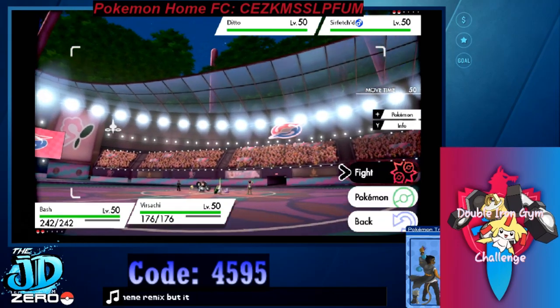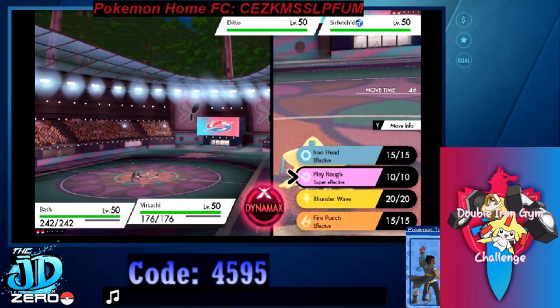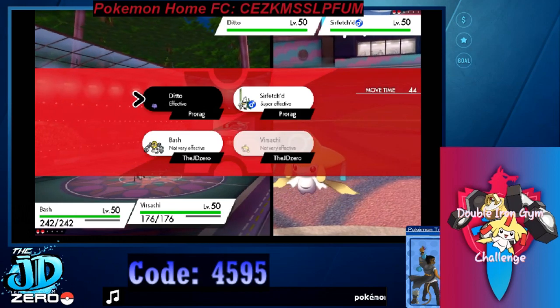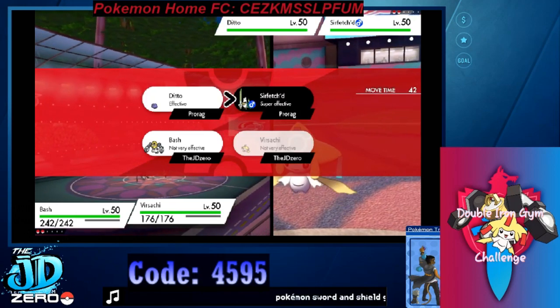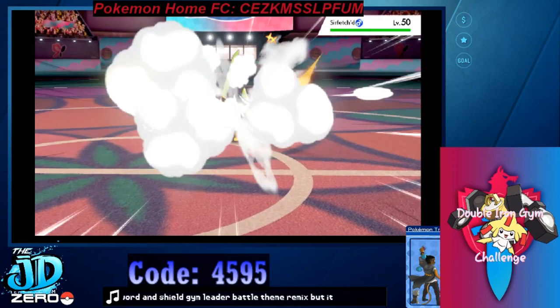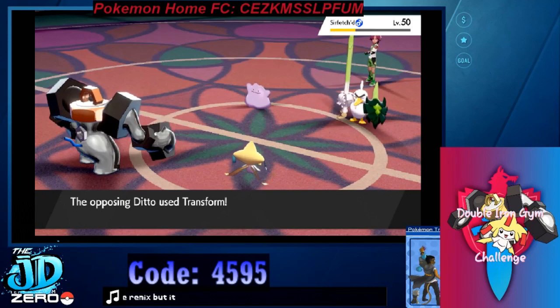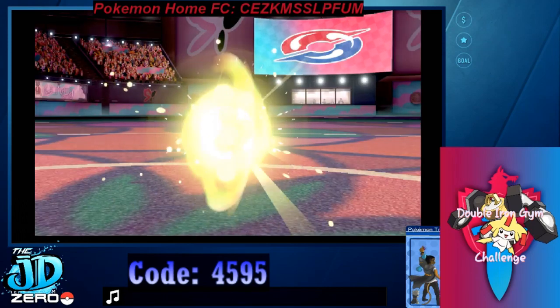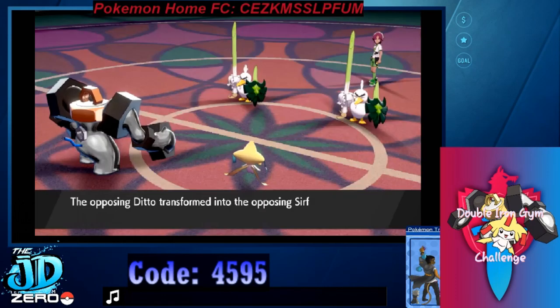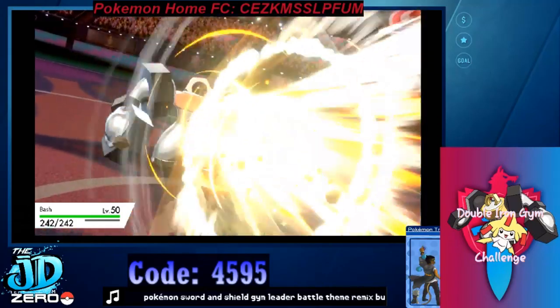Okay, so we're gonna go for Play Rough straight off the bat on the Sirfetch'd — because why not, right? Play Rough goes off, taking down the Sirfetch'd by just a smidget. Ditto does go for the transform into the Sirfetch'd, so now there's two Sirfetch'd. And it's going with the signature move...